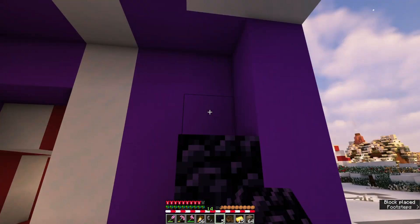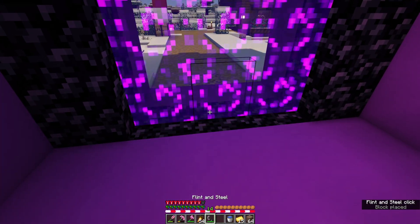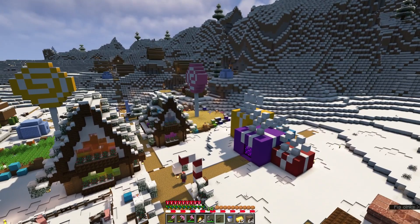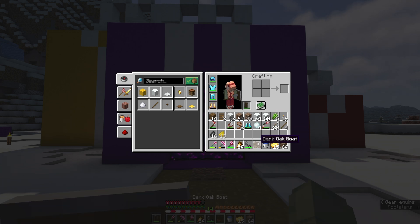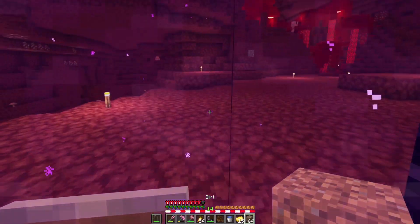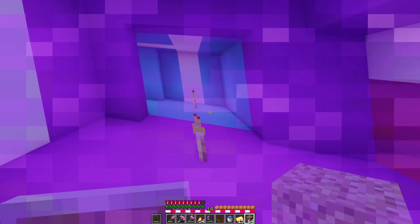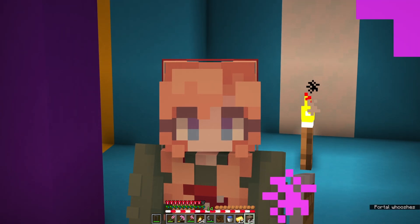I started placing the obsidian in the new portal frame inside the present, but was missing a few pieces so I went to mine those up. We completed the portal frame and got it all lit up. From the outside the purple present looks so cool with the nether portal purple matching the present purple. The scary part was figuring out if we'd have the exact same spawn — I was a little nervous. But it linked up exactly where I wanted, so we're safe. It is very loud though!